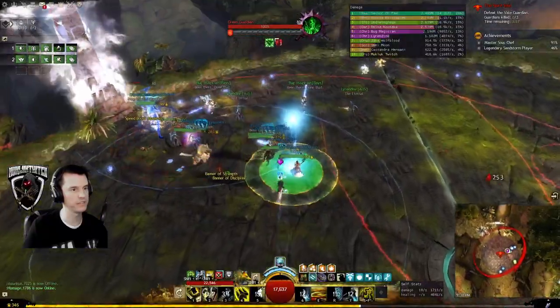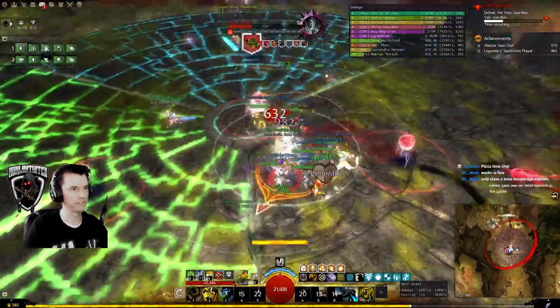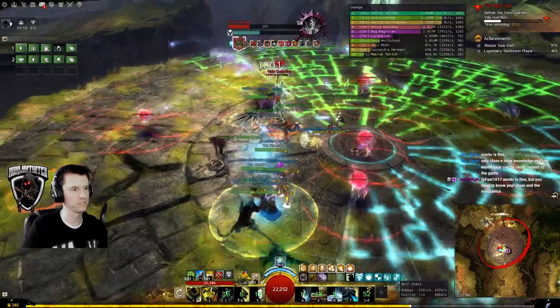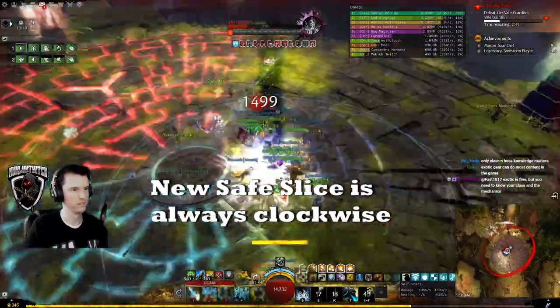At 33% he splits again — same thing. From 33 to 0 he has a new skill, and that's double the spicy slices. For this reason you can hold him near the middle so it's easier to change slices rapidly. Nothing else changes.